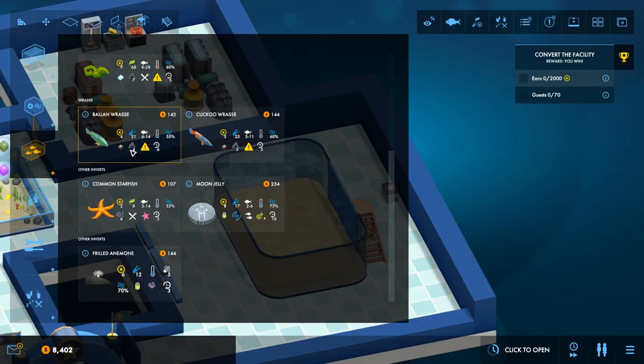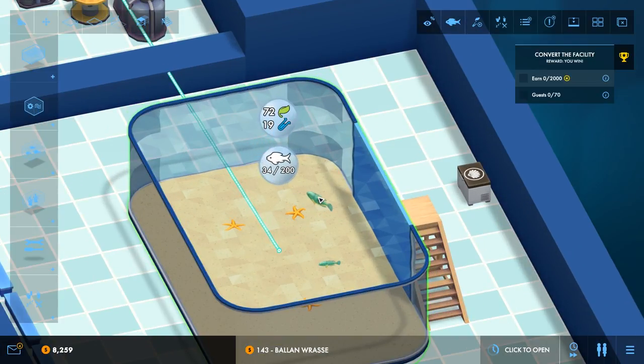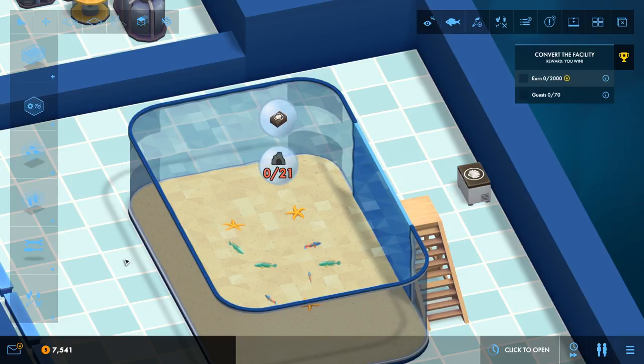The balloon wrasse eat crustaceans, and the cuckoo wrasse also eat crustaceans - they eat cockles. They'll grow, but other than that they seem quite happy to be around each other. So I think we'll maybe just pop a few of those into this cold water tank and see how they do. I'll put one in - this is up to 200 - I'll get like three of those guys. Maybe three of the cuckoo ones, and then we'll see how they grow. Once they're maybe fully grown I might pop another couple of things in there.